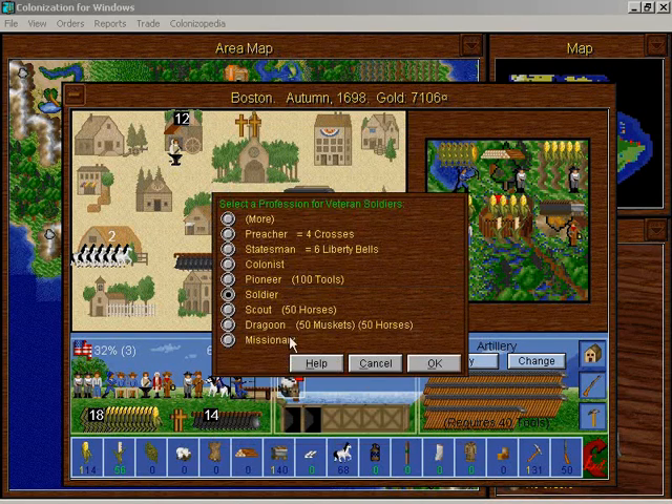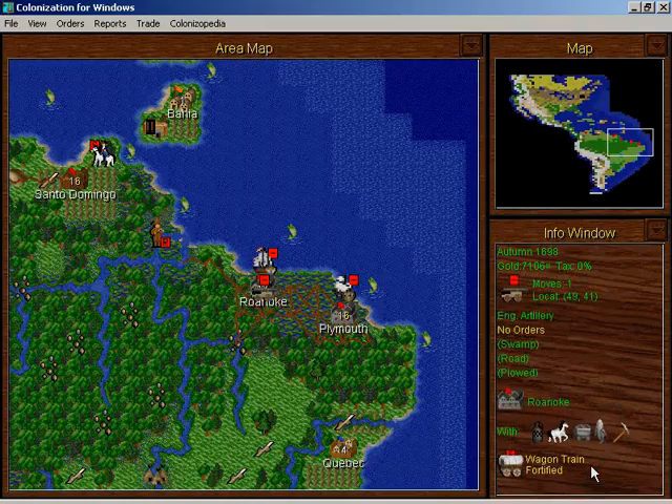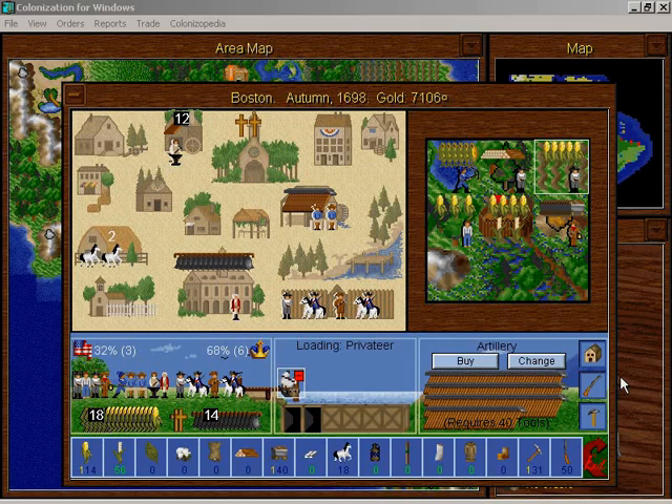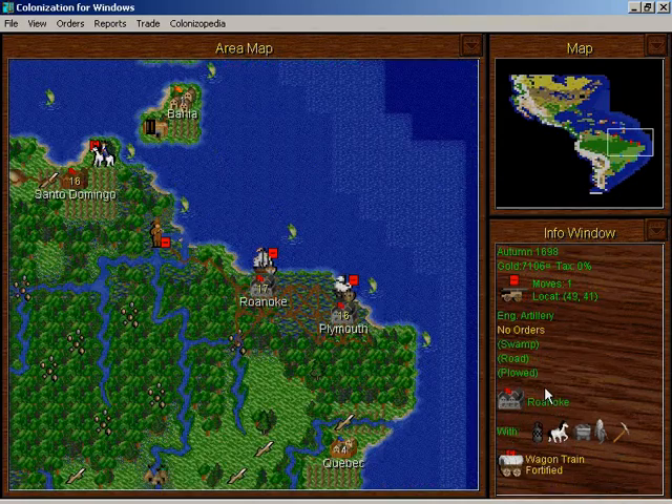This guy can finally re-horse after the Indian raid. Plenty of those going around. And I have a spare colonist here. What am I doing with this guy? I don't even know. I'm going to let him sit here for now.